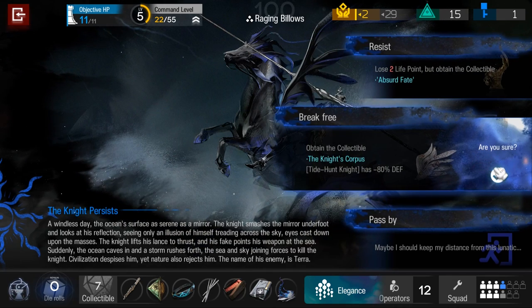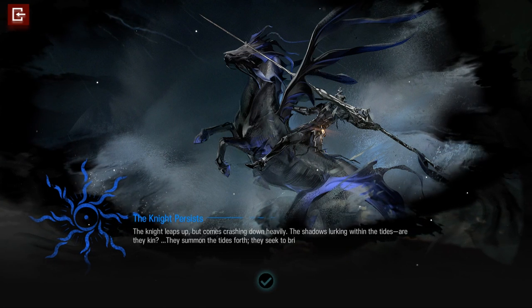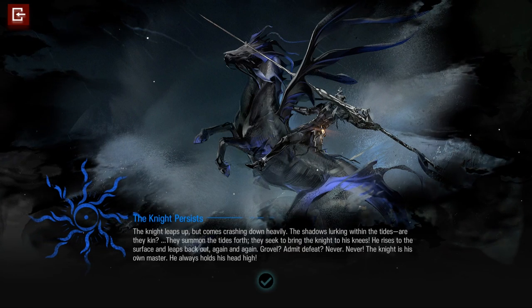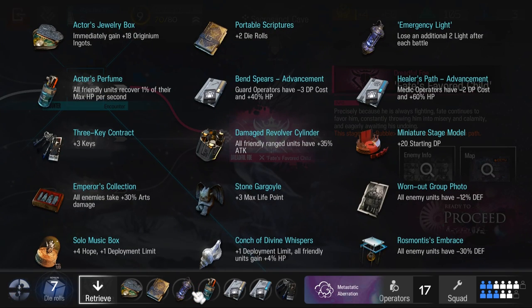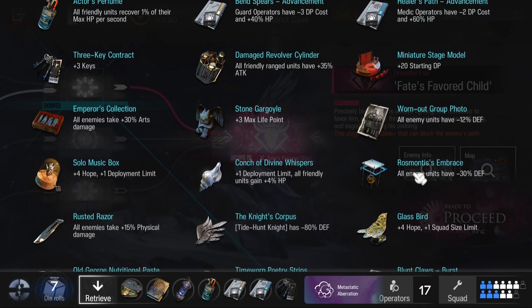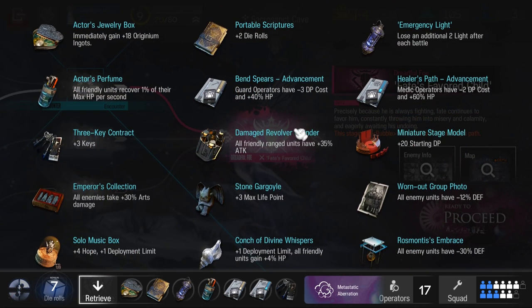But the boss's defense will be reduced by 80%, which is super useful because the boss's defense is ultra high. This event is optional — it's up to you. The last stage on the fifth floor will be Faith's Favorite Child. For collectibles, I prepared the Knight's Corpus to reduce his defense by 80%, Rosmontis's Embrace to decrease by 30%, and another one to decrease by 12%.